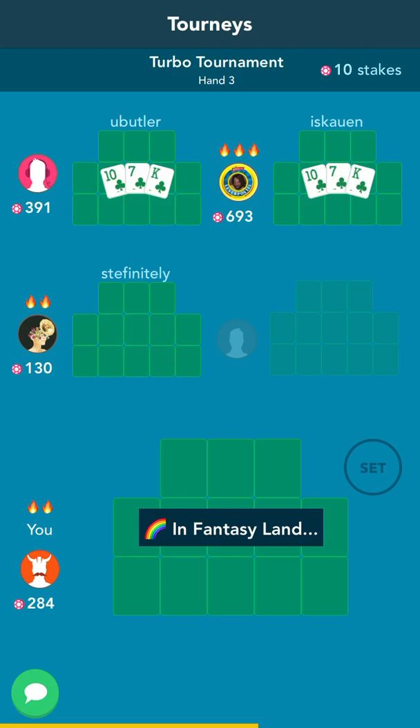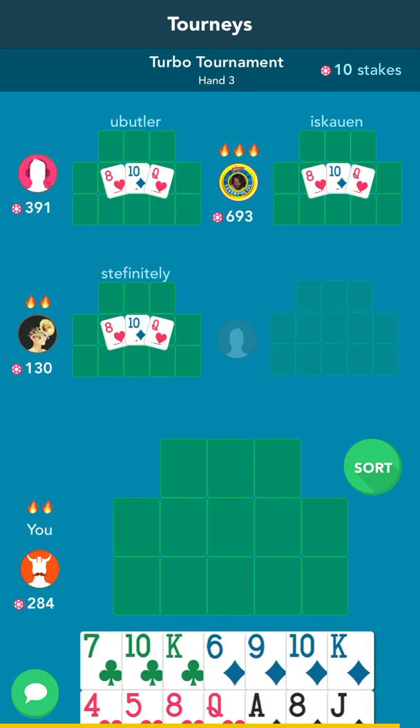Now I'm in Fantasyland because I had a pair of kings in the front. In Fantasyland you usually win — usually you get big hands. By the way, it's 14 cards that you get. You can only play 13 out of 14.